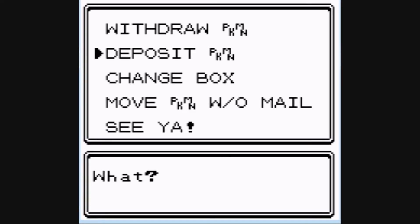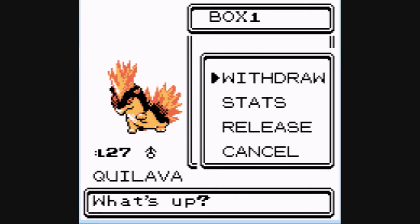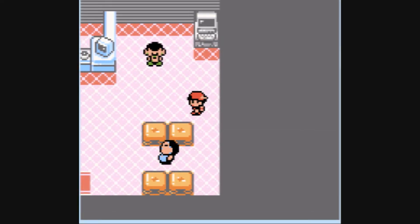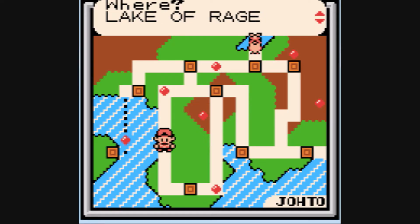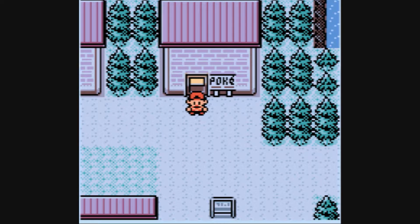This is a whirlwind episode, by the way, guys — I am under a time limit, I've got to be quick. Sorry if I'm talking too fast. Next, we are going back to Azalea. Actually, let's quickly go to Cherry Grove City first, because I want to show you where I got an item that Gyarados is now holding.